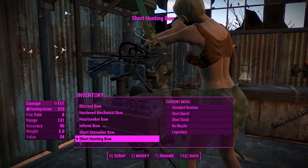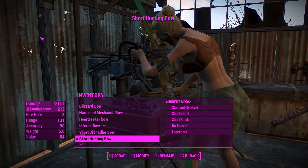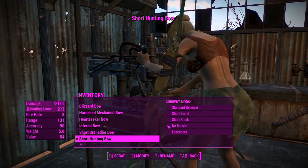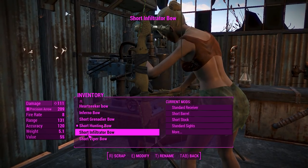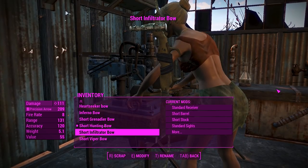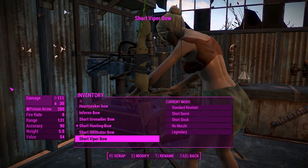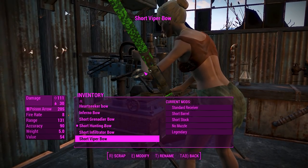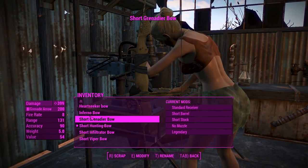So this mod will give you a multitude of bows, which I'll just quickly explain now. So the short hunting bow, or just the hunting bow, is basically your stock basic bow and arrow. And then you've got the infiltrator bow, which is a little bit more precise — it's even got a scope on it. Very nice. And the viper bow is that, except it's poison. As you can tell, it's got the poison little things there. That's a good indicator if something's poison — if it's green and glowy, unless it's radiation.